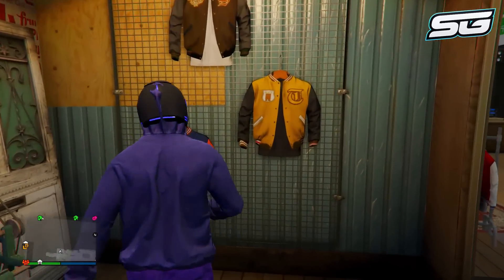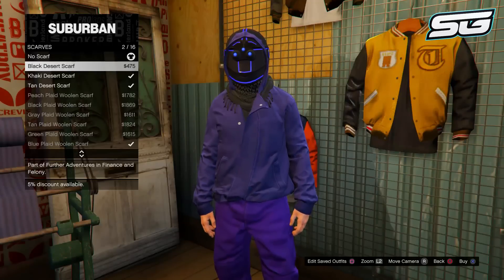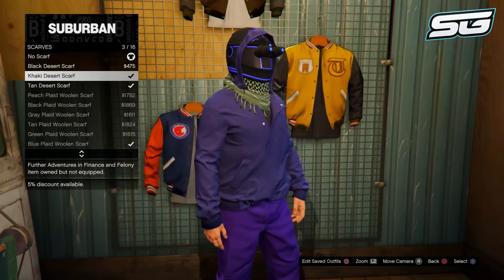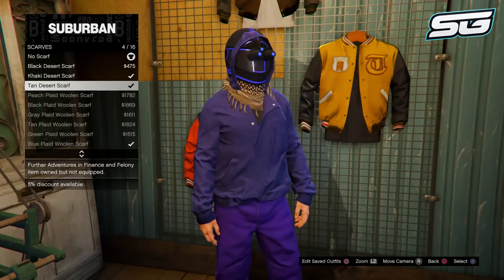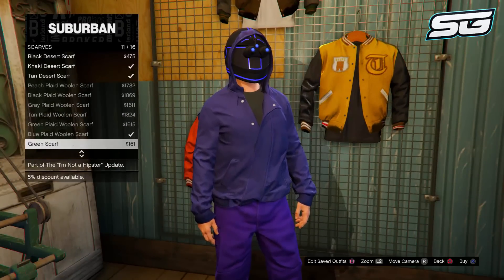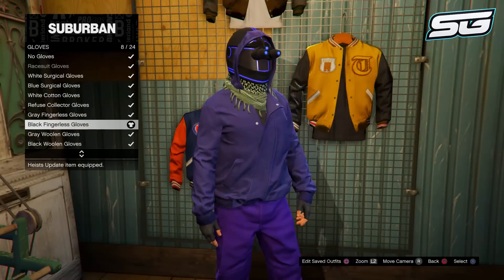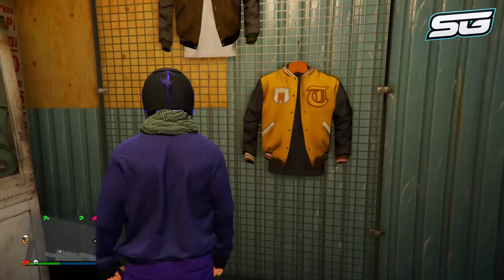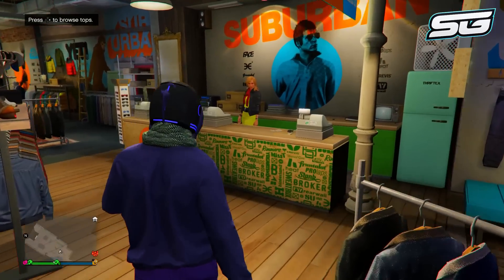Next, head over to accessories and go to scarves. As you scroll through the scarves you should notice that they glitch through the hoodie, making the outfit look even more dope. Choose whichever scarf you want — I'm going to choose this one. You can also go to gloves and choose what pair of gloves you want to wear with the outfit as well. Once you've done that, make sure you re-save the outfit again.